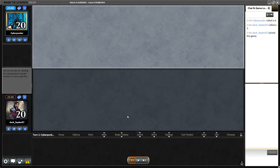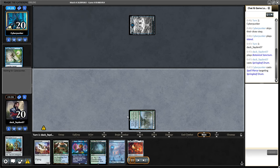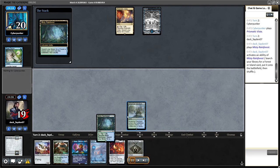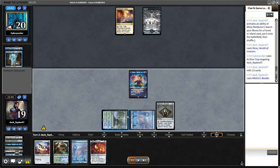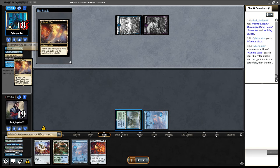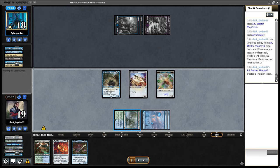Let's go to another match. Keeping a hand with Springleaf Drum and Ornithopter but opponent has Spell Pierce to slow me down a bit. I go turn two Rona and Mishra's Bauble. My opponent plays Archive Trap, which tells me what they're trying to do — they're trying to mill us. For my hand that's a pretty good situation for the opponent; I don't have any early pressure and I'm completely depending on turn four One Ring, which may not be the strongest place against their deck.